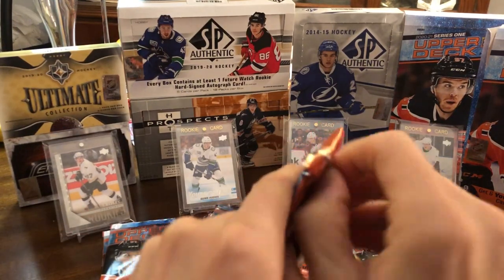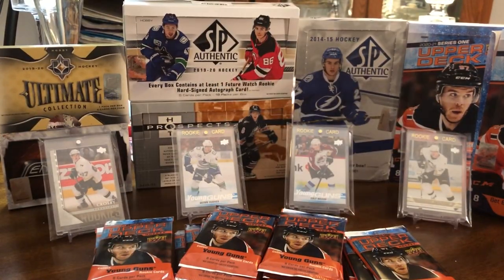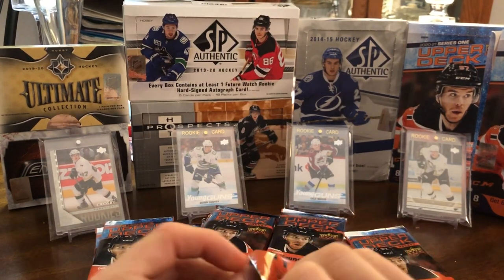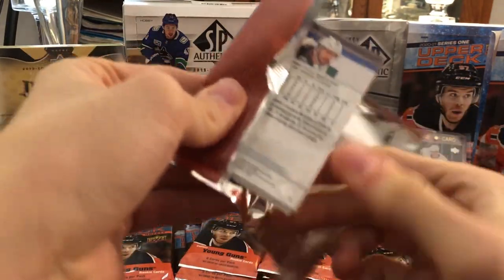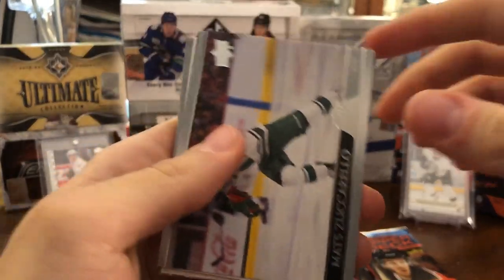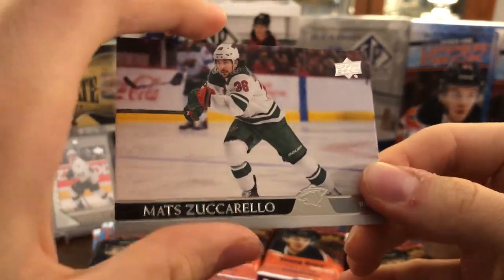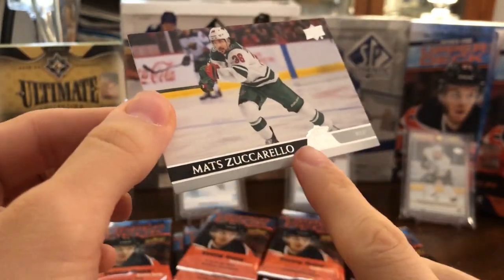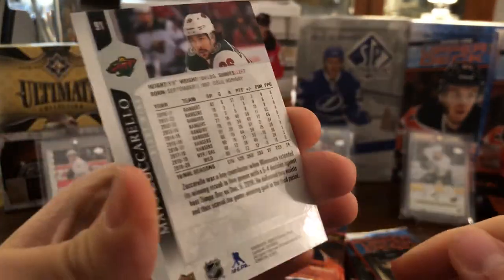We'll start from the right stack, hoping we can pull something good. The camera was kind of not focusing properly so I decided to change it up a little bit. Let's get into the first pack — 24 packs a box and 8 cards per pack. These are the base cards. I said they're kind of like an artifacts-looking card — kind of classy, kind of nice — with this black nameplate with a lot of silver foil.